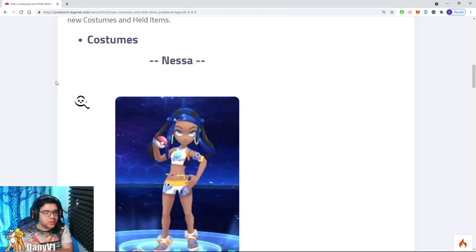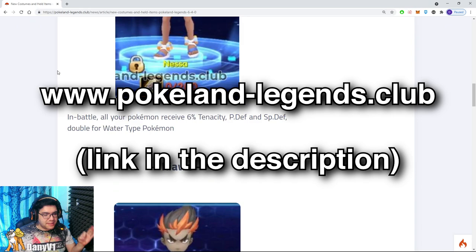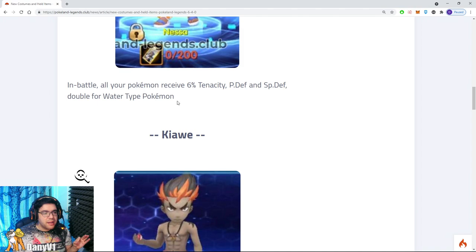Version 6.4.0 in the Portuguese version has at least two new costumes. One of them is Nessa. In battle, all of your Pokemon receive 6% tenacity, defense, and special defense. Double of this for water type Pokemon. Another costume for water type Pokemon, which makes sense because Overlord Urshifu is coming out and he is a fighting type and water type Pokemon.